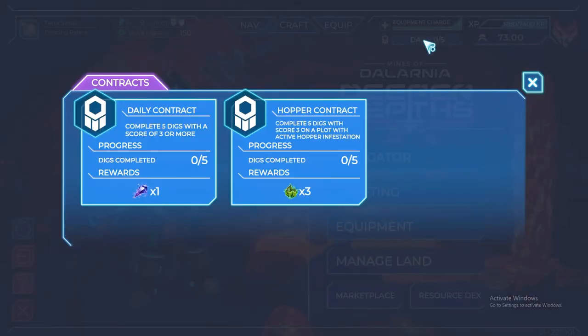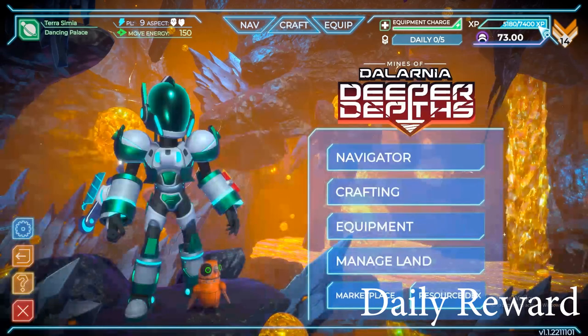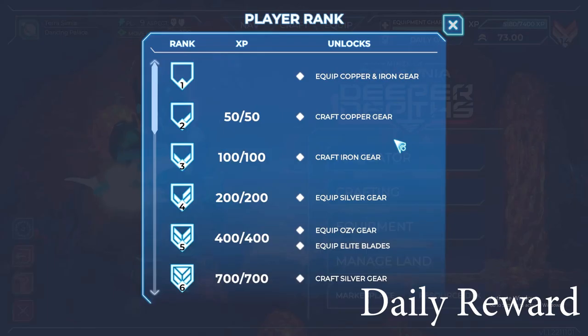We also have the Daily Contract Rewards, which are used to upgrade to better equipment. For the daily contract and hyper contract, you have to complete five digs with a score of three or more, and then you will get the reward. That's another new update.